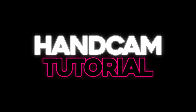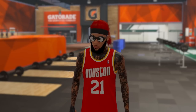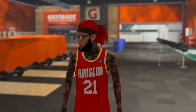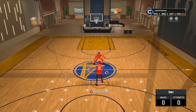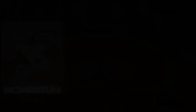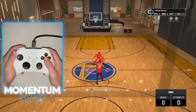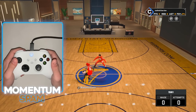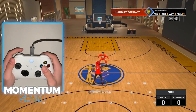Y'all wouldn't consider me a dribble god, y'all would consider me a stage dribble god — I know how to get open off simple moves. Every combo I'm about to teach y'all is going to get you wide open 100% of the time without being extra. First move by popular request is the momentum spam. To do it: hold RT, flick your right stick diagonally up towards the left, then flick your left stick up diagonally towards the left as well. Both sticks go up diagonally towards the left when the ball is in your right hand. When the ball is in your left hand, do the same thing but up towards the right.